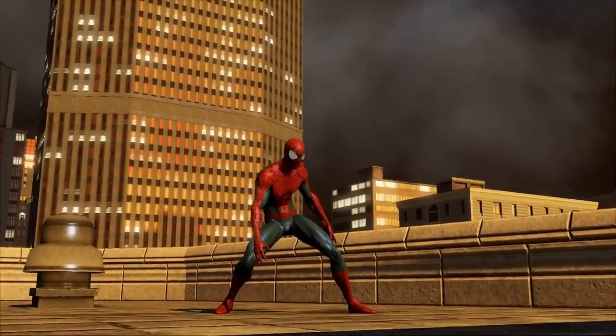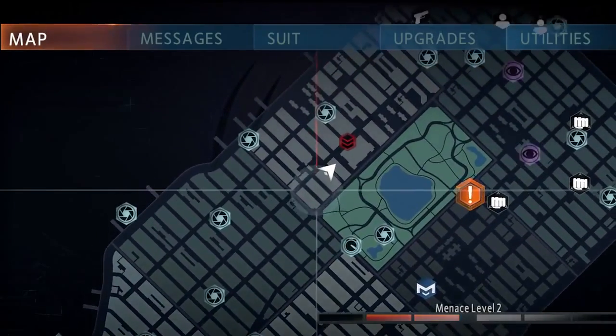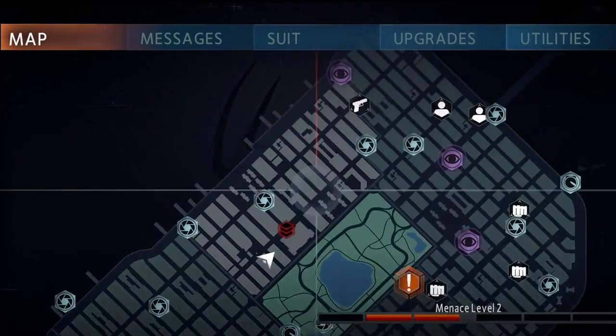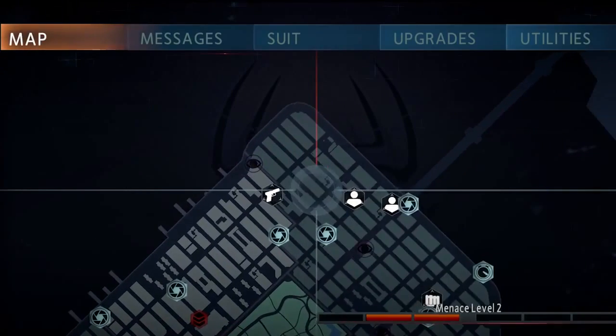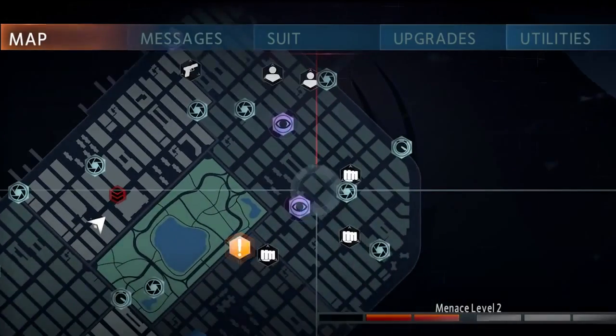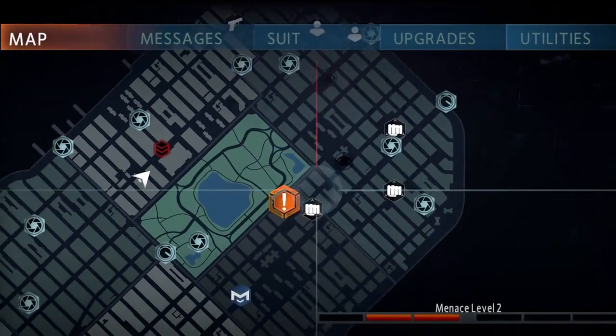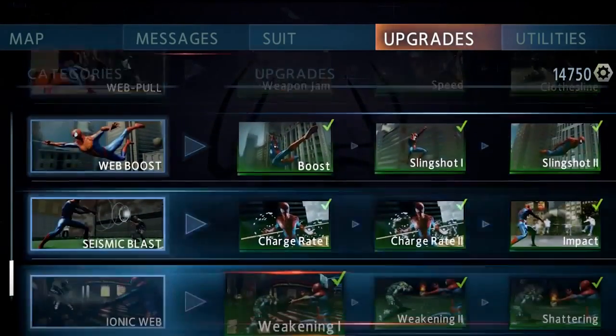Let's open up our in-game cell phone — a great tool that helps you track all the activities happening at the moment in the city. Depending on whether you decide to complete those activities or not, law enforcement will actually react and evolve differently. This is part of our new hero or menace system that will affect your reputation throughout the game. The smartphone also helps you organize important information and grants access to new upgrades and abilities.